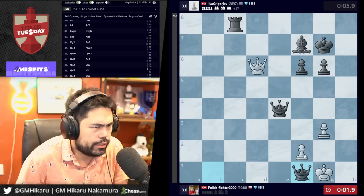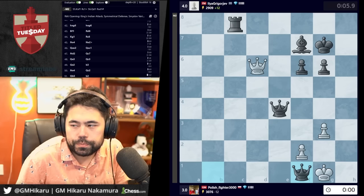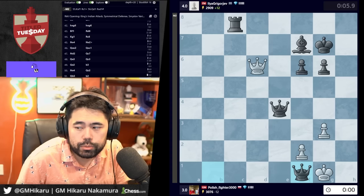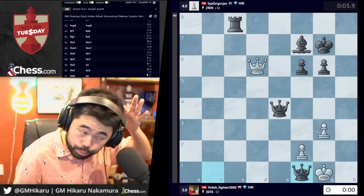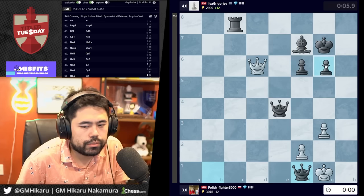Four out of four — we're gonna be on break in a second. Let's pull up polish_fighter's game — he's losing, getting steamrolled by FM Ilya Grigorash. I did hear about Magnus getting food poisoning — yeah, not good. I struggled with food problems when I was there — my stomach was really bothering me throughout the entire event. Yeah, first-line moves, indeed.